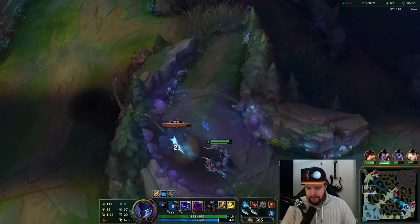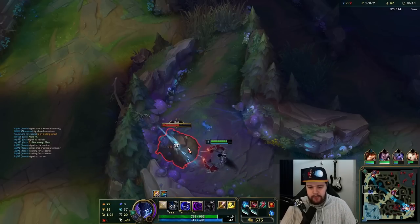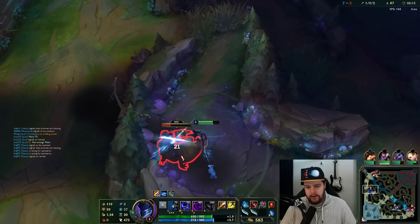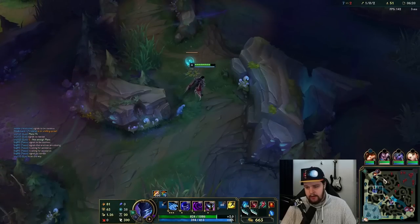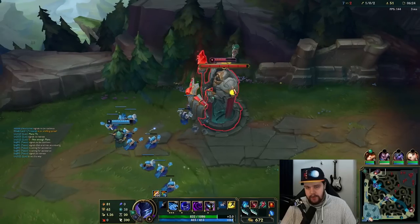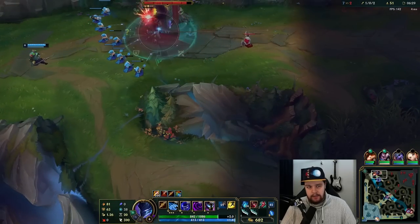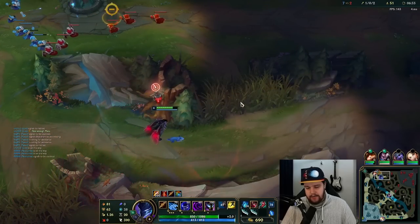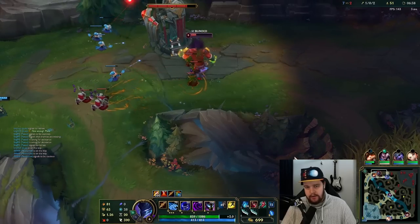On the second clear, you're basically always looking to get that full clear done — it's very important. This will hit me level 6 as well. After getting the ultimate, we're just going to look for a gank every time. I could in theory dive this Mundo, but the second he hit 6 it was not worth it anymore because Mundo will press his ult and start healing a lot.